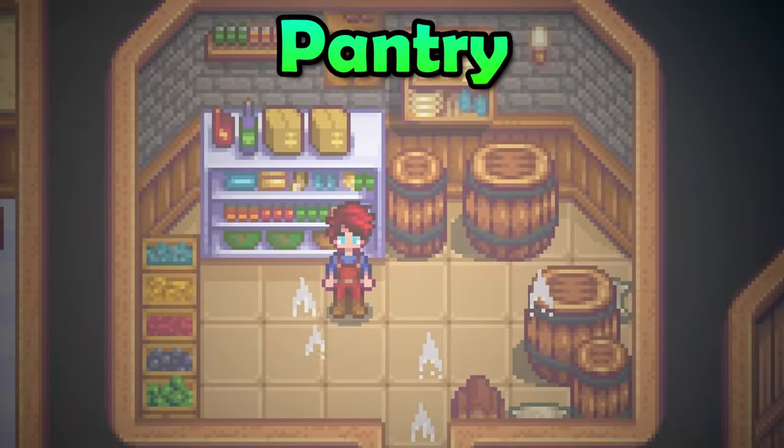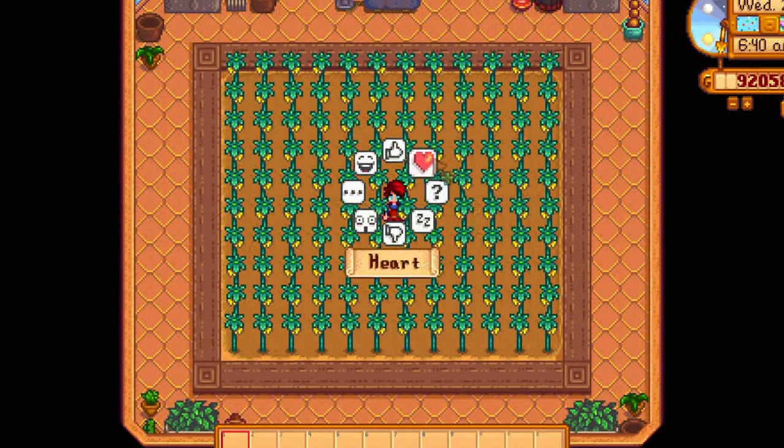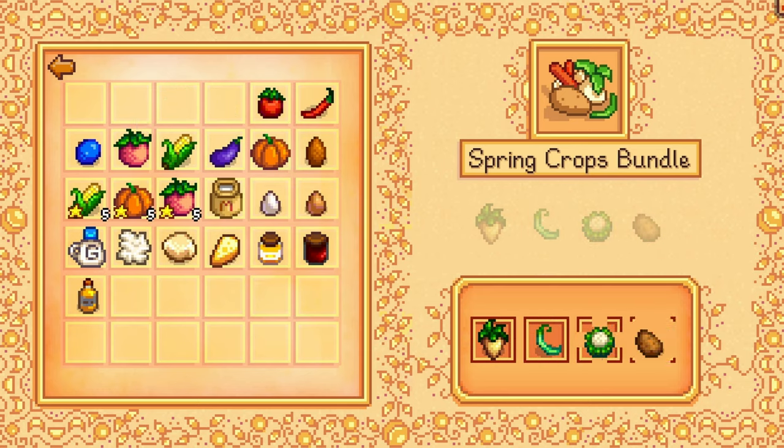The pantry is important. Once you complete it, your greenhouse will be repaired — that is a big deal. To complete the pantry, make sure to grow a parsnip, a green bean, a cauliflower and a potato in spring. As soon as they are fully matured, donate them to the community center.